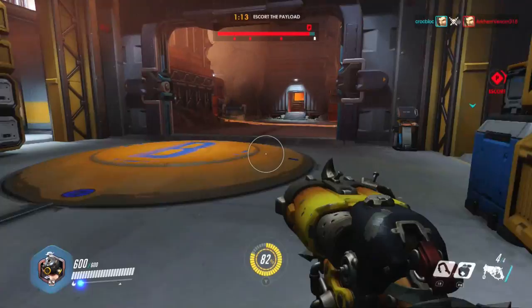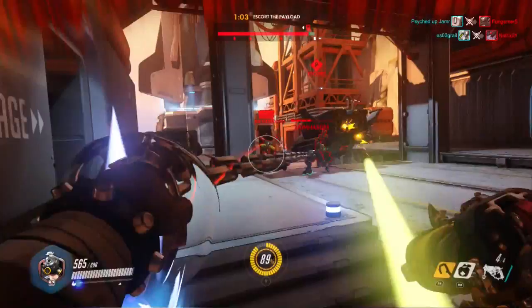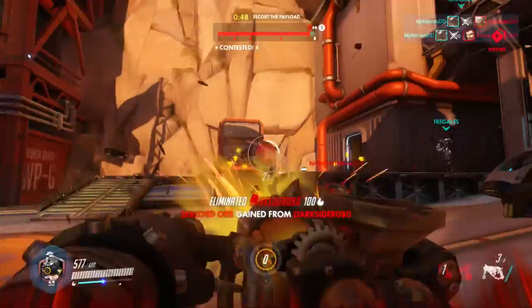What other weaknesses does Roadhog have? Well, for one, he's painfully slow. Although he has a large health pool and can tank quite effectively, he's got no dodge ability. So things like turrets and other high DPM heroes will be able to take you down quite quickly. Being such a big character, he's pretty difficult to miss, which works in their advantage.